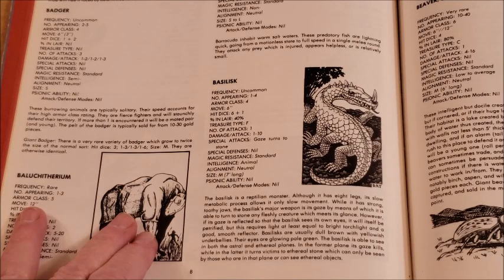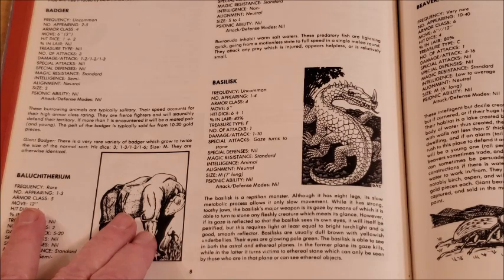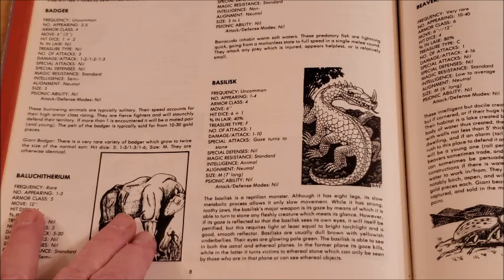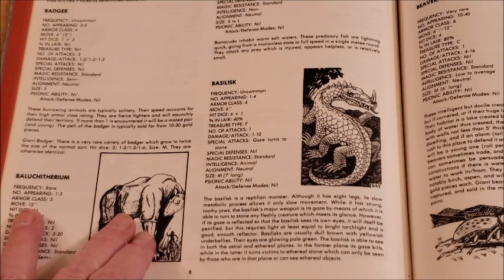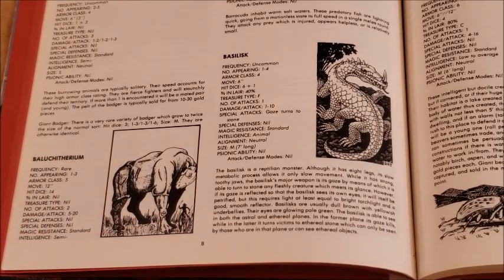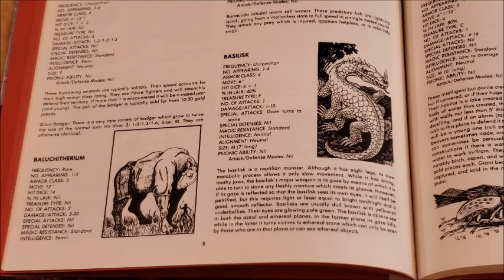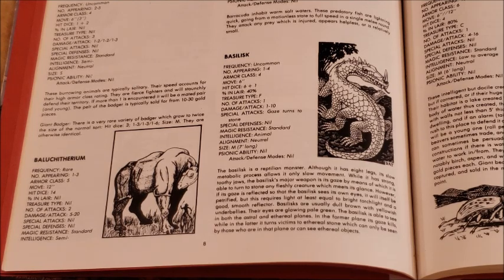The Basilisk is a reptilian monster, although it has 8 legs. Its slow metabolic process allows only slow movement. While it has strong toothy jaws, its major weapon is its gaze, by means of which it is able to turn to stone any fleshly creature which meets its glance. However, if its gaze is reflected so the Basilisk sees its own eyes, it will itself be petrified — but this requires light equal to a bright torch and a good smooth reflector. Basilisks are usually dull brown with yellowish underbellies and glowing pale green eyes. The Basilisk can see in both the astral and ethereal planes — in the astral its gaze kills, while in the ethereal it turns the victim to ethereal stone. Early AD&D worried a lot about the astral and ethereal planes without explaining it much, especially in 1977 when this was written.